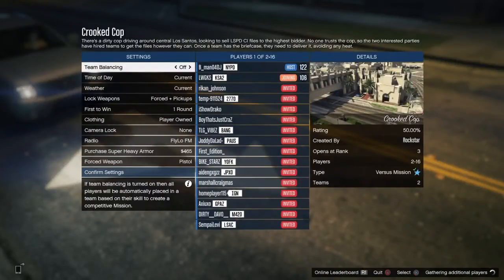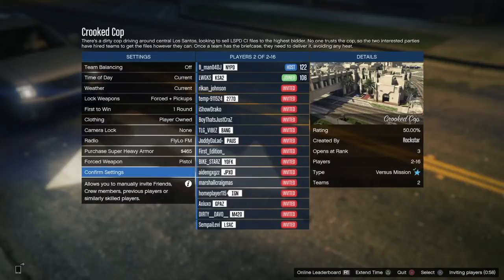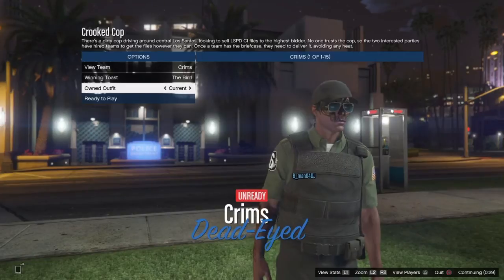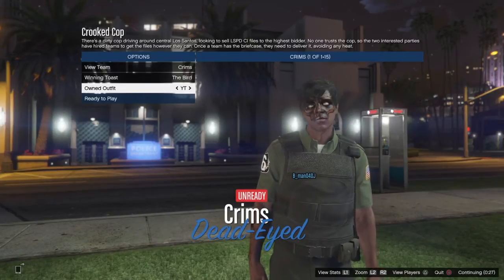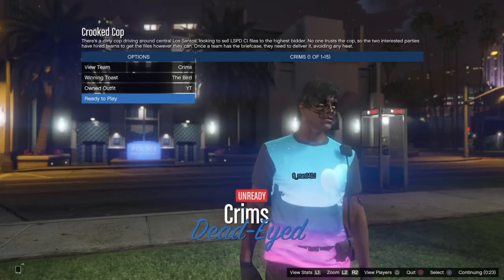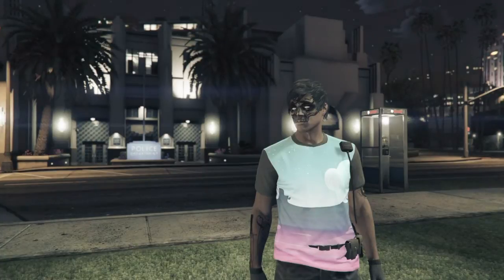When you do have someone that has joined you, make sure the clothing is set to player owned — this is the main thing you need. Once you've got one, pause the game, go down to owned outfits and go one to the right. It should have the outfit with the belt. Ready up once you've got this on.